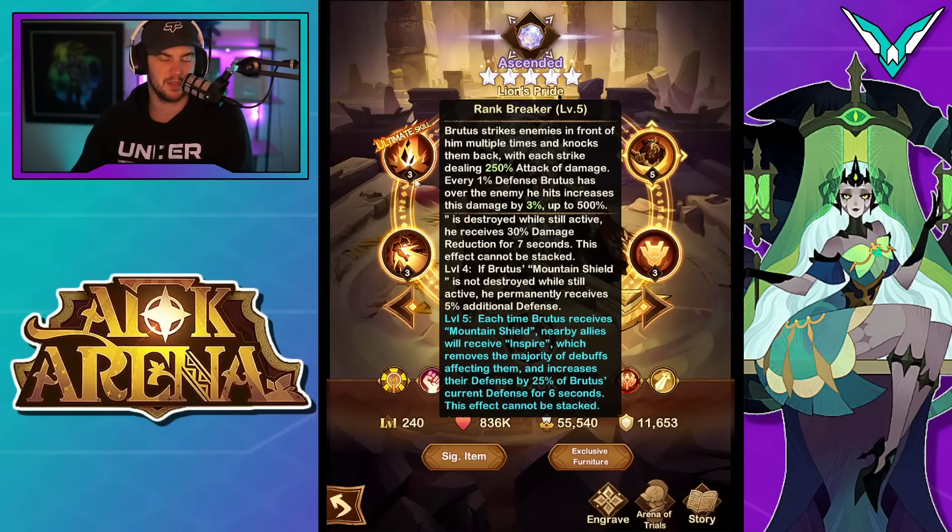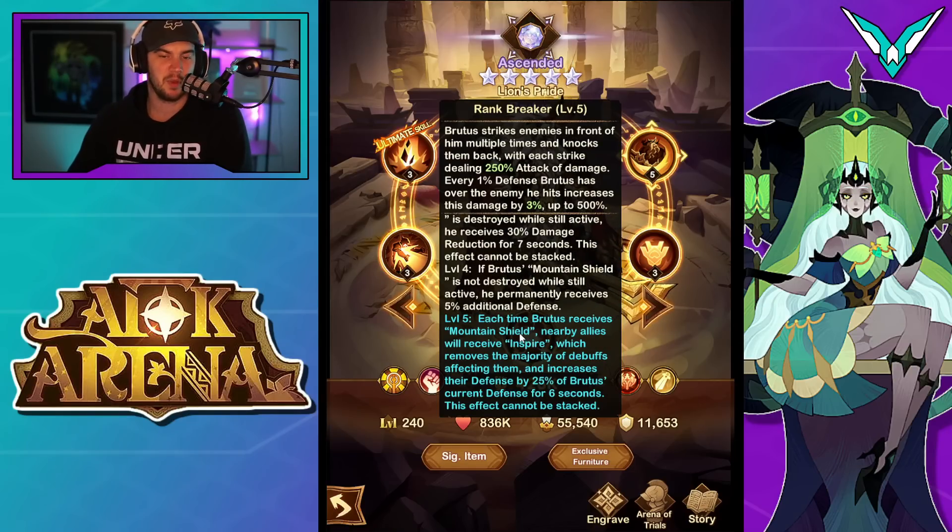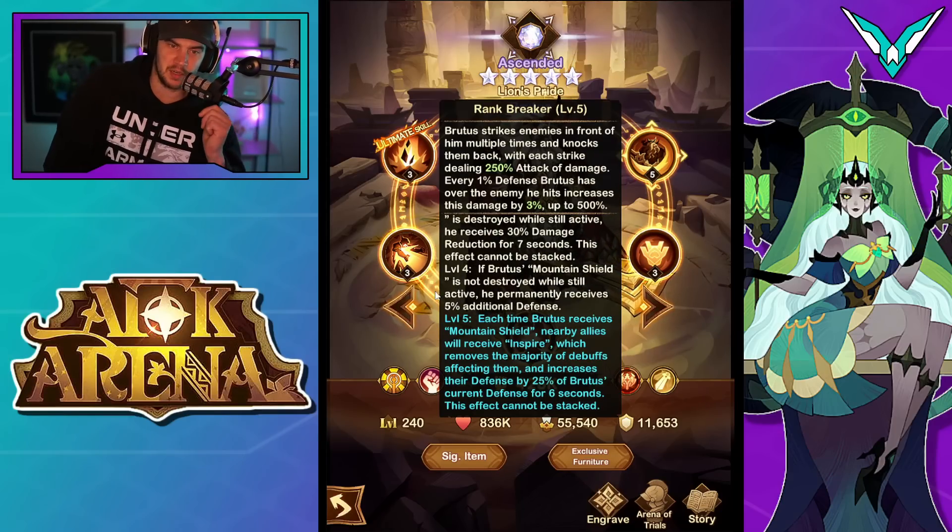That ties into defense, and obviously he gets a defense buff with his ultimate, which is going to increase the damage of Rank Breaker. Then at level 5, which is 30 signature item: each time Brutus receives a mountain shield, nearby allies will receive inspire — removing the majority of debuffs affecting them and increasing their defense by 25% of Brutus' current defense for six seconds. This effect cannot be stacked. That's a nice little support for teammates, removing debuffs — always a nice thing, especially if it's a hard debuff like a stun — and also giving them some extra mitigation.